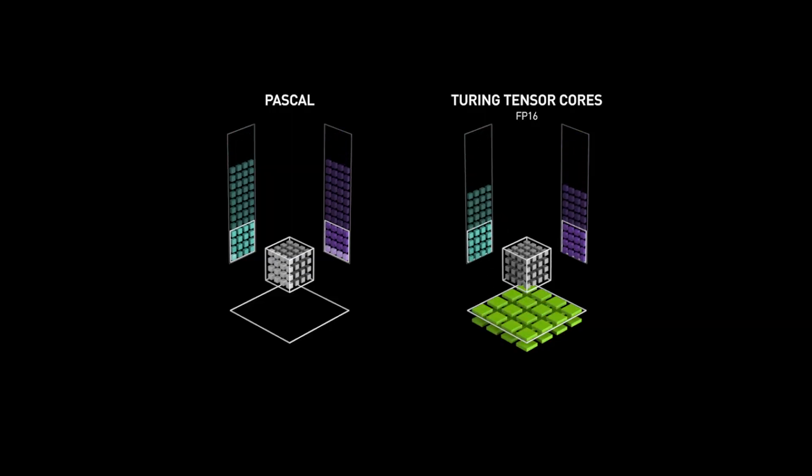We're able to do this because RTX GPUs have tensor cores, which are specialized AI processors that allow us to execute AI models really fast. In the past it would have been crazy to think about running an artificial intelligence model for every frame of a high-resolution video, but we can do that now.